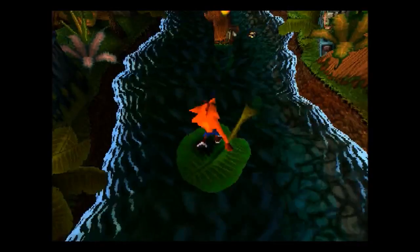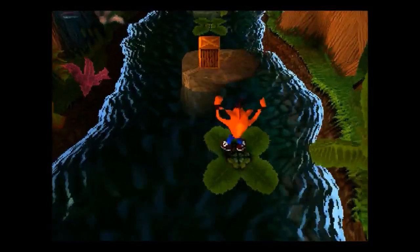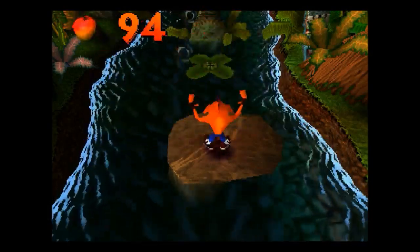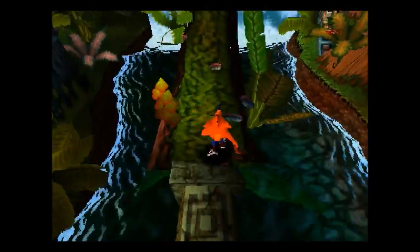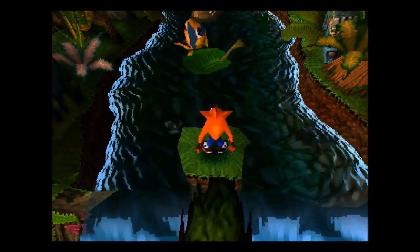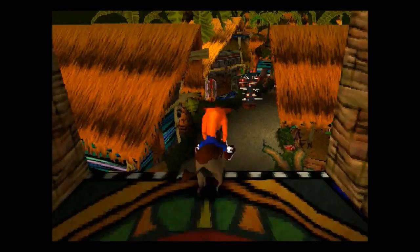This looks pretty much exactly the same as Upstream — no changes there on the big floaty leaf. These sorts of levels would return in Crash 2 as well. Fun fact: that's why he was called Crash Bandicoot, because he's crashing through all the boxes and crashing through the levels. At least now we can see what death looks like — game over. God, that looks like an RPG maker sort of level. The power of save states will prevail.